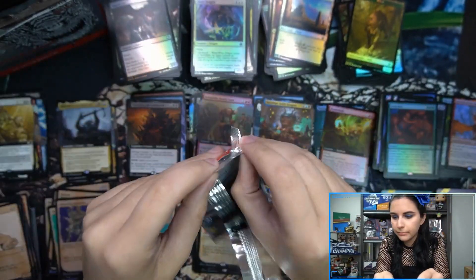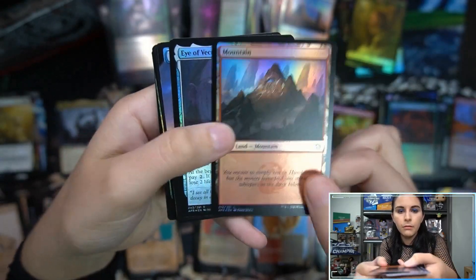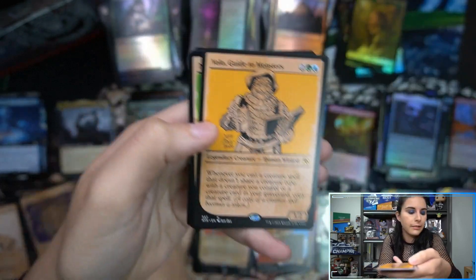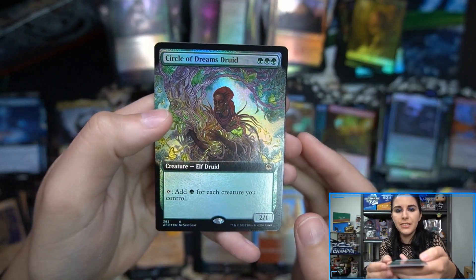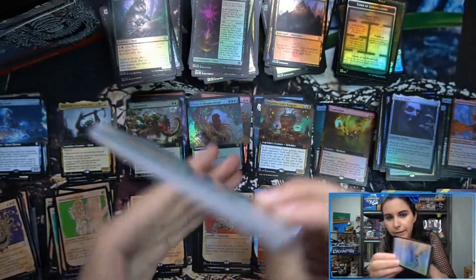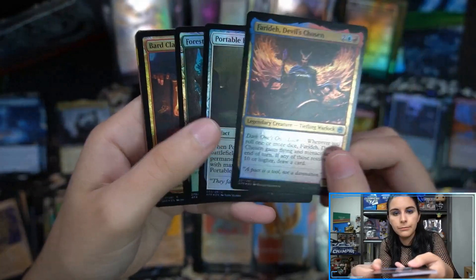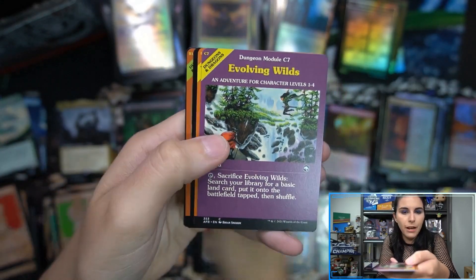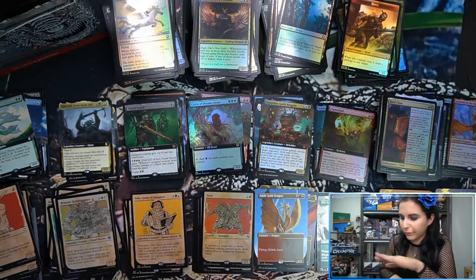Just a few packs remaining in box three. Eye of Vecna foil. Phantom Steed. Froghemoth — frog horror, he's a frog behemoth, I'll accept it. Volo. Circle of Dreams Druid extended art foil — that's nice. Box three is our clear winner now. Bard Class foil. Neverwinter Hydra. Vorpal Sword. Evolving Wilds module. Cave of the Frost Dragon foil module. I was just thinking I don't think I've seen that one before, then we had two in the same pack.